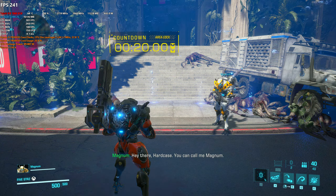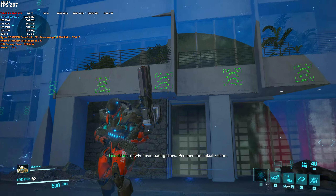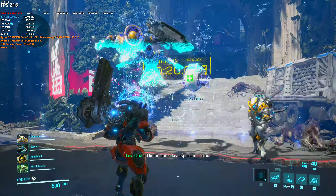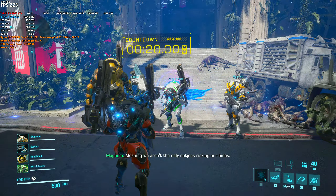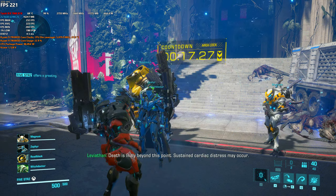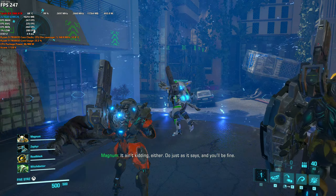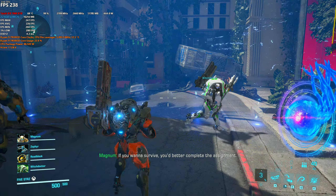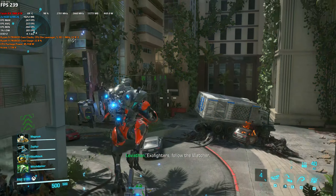Hey there, hard case — you can call me Magnum. The next war game instance will include newly hired exo fighters. Prepare for initialization. Newly hired, eh? Good luck to you, rookie. Dimensional transport initiated. Teams are firefighting these war games — we aren't the only nut jobs risking our hides. Let's blow their minds. Death is likely beyond this point; sustained cardiac distress may occur. Do just as it says and you'll be fine. If you want to survive, you better complete the assignment. Exo fighters, follow the watcher.